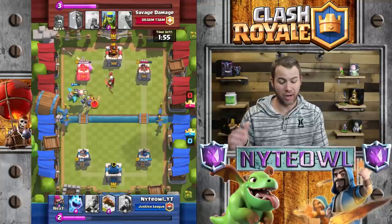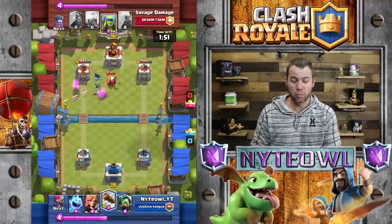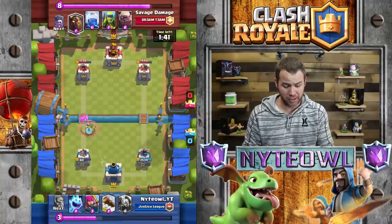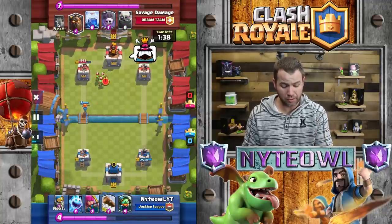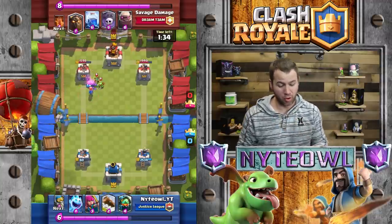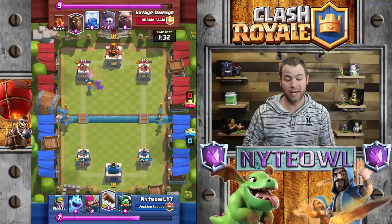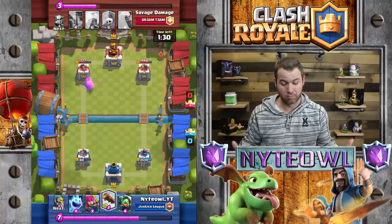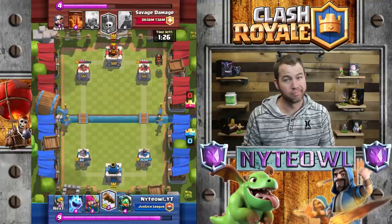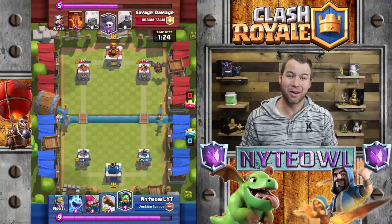This guy gets my tower down all the way to 80 HP. It's a super high skill cap card - meaning it's hard to master and hard to know exactly what it's doing. I slowed this down to regular speed because this battle is crazy. He knocked my tower all the way down to 80 and I thought, 'Well, there goes my challenge,' but I kept on keeping on - stay positive.